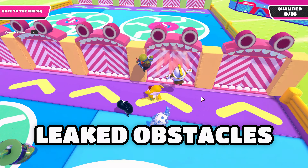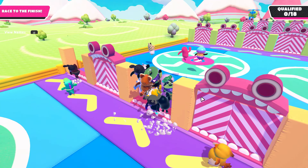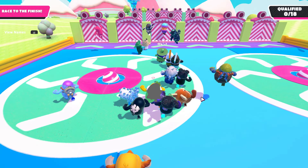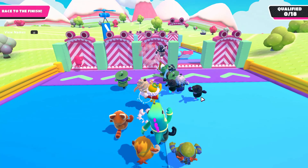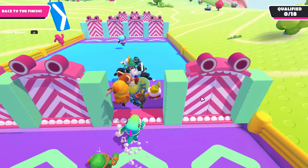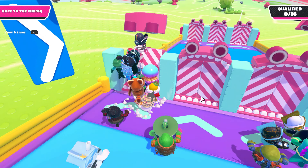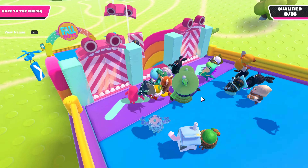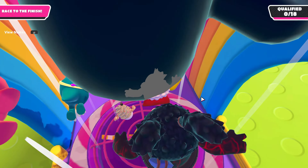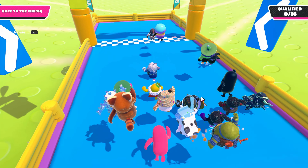Now for some leaked ones that are not confirmed to come anytime soon, but will probably arrive sometime. The first is the spiky log. This one looks absolutely super cool, and we have two colors because they want to release it in different themes. We currently only have this obstacle in one map — Night Fever — so it would be really cool to use it in combination with other obstacles and ambiences.